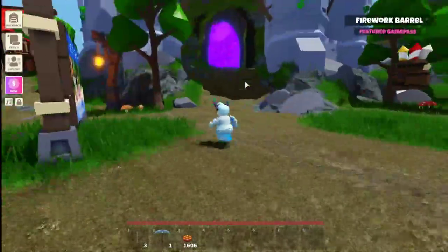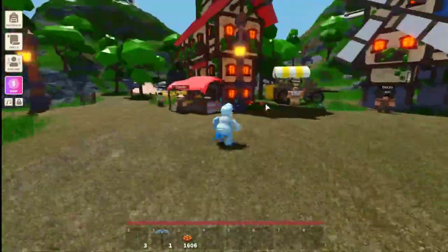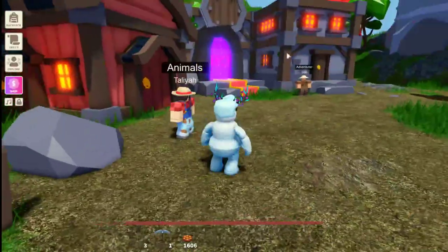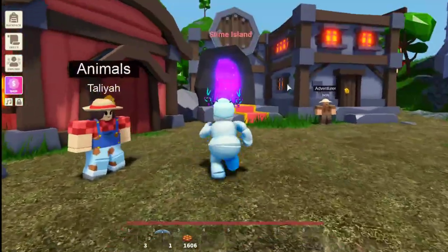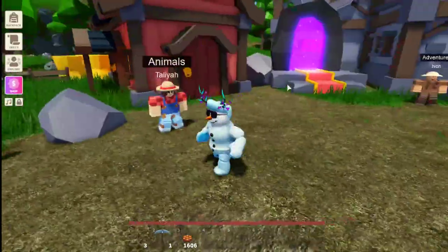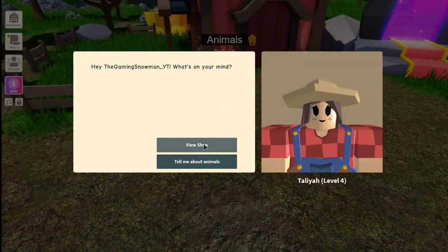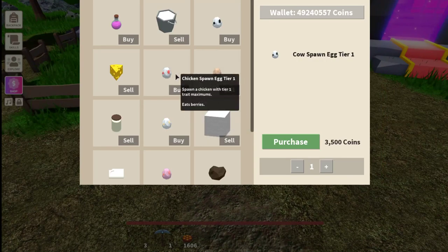So basically to get chickens, you want to go to your island portal and come to the main lobby. Come to Talia — there are also some upgrades to that and a new portal location. Some upgrades to the lobbies have come out as well. You just go to Talia, then go to View Shop.